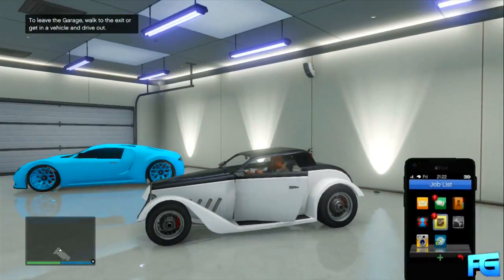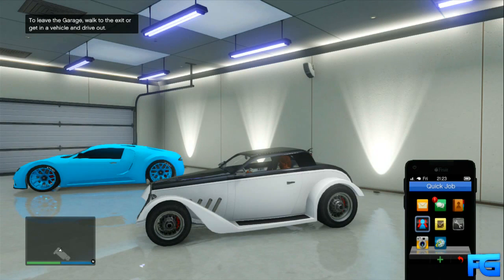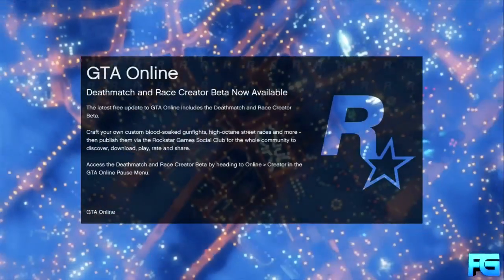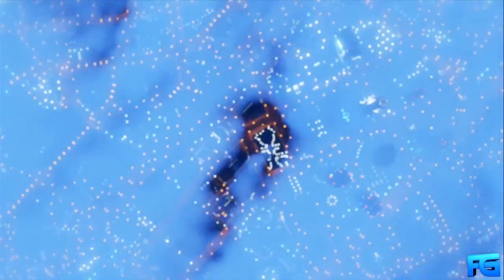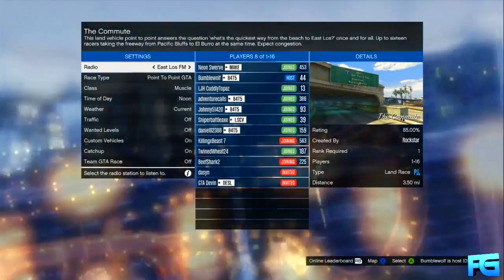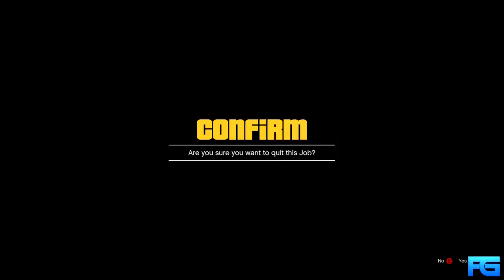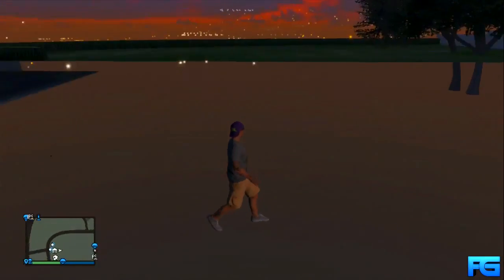This part is really simple. All you need to do from here is open up the menu for Quick Jobs — it doesn't matter which one you choose, just click on it once. When it says 'Accept Invitation,' at the exact same time confirm the job by pressing A or X on PlayStation and then the gas to drive forward. Continue to hold both of them down until the job loads up.